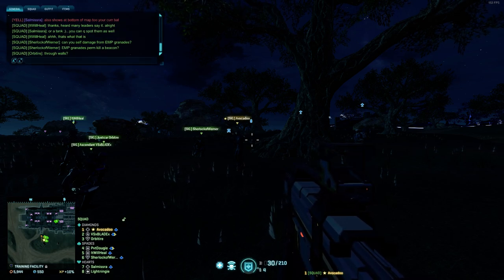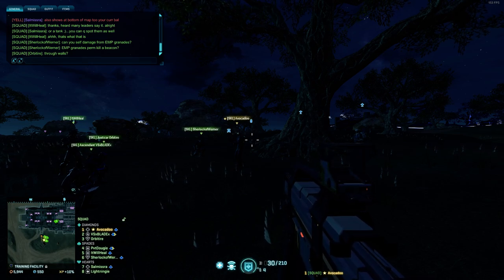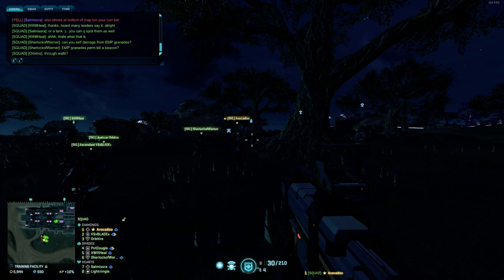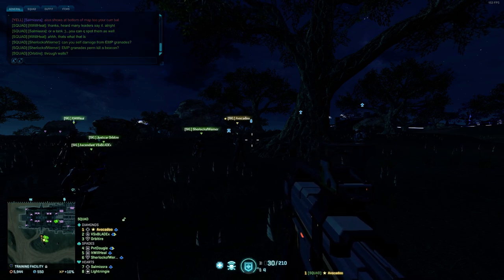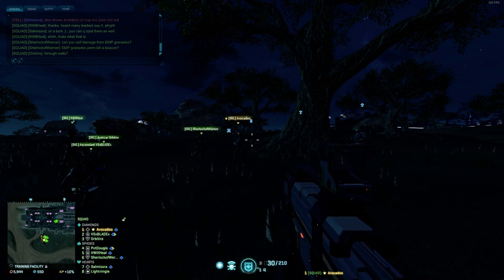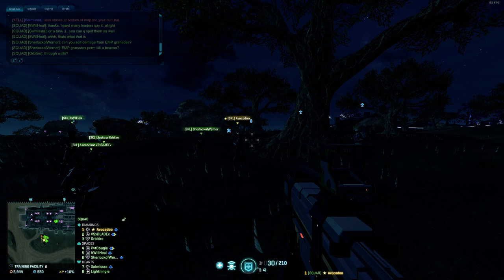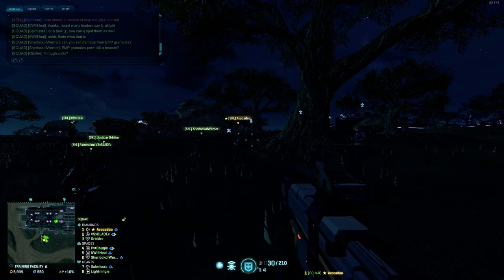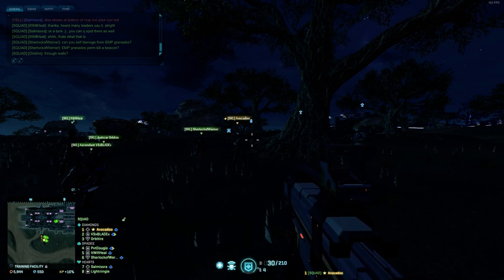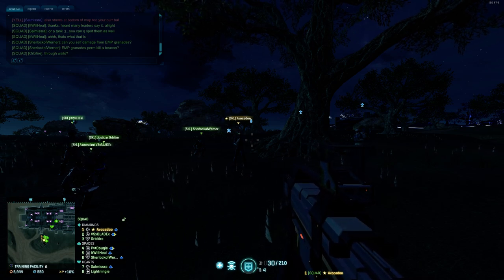For EMP underbarrel grenades for the Ennis Punisher - they go straight through walls, straight through roofs. If you're standing on top of a triple stack and you throw it at the railing, it'll still wallbang it. I'm not entirely sure if it penetrates hardlight barriers, but if you're standing on top of a triple stack with a hardlight barrier and a beacon under it, just throw the EMP grenade at the hardlight barrier - it'll disable it.